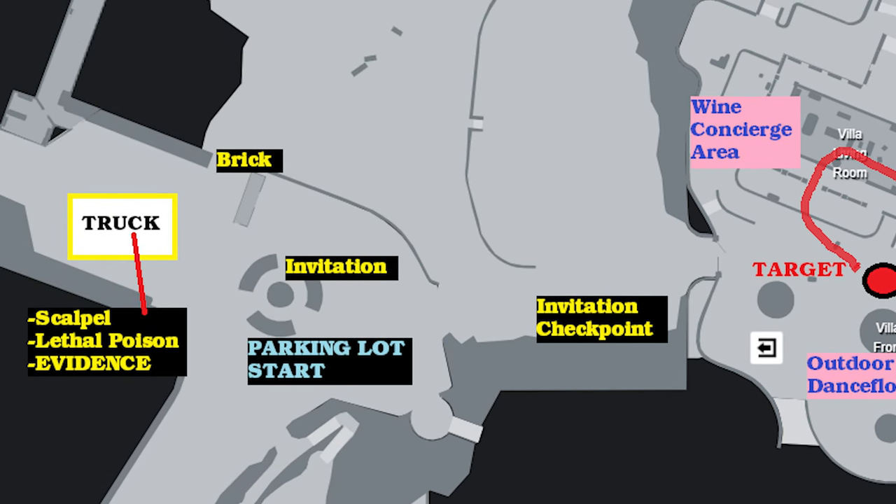Not far from here in the parking area is a truck inside of which is evidence. If you get this evidence and give it to one of the two women, they will leave the target and you'll be able to get to him alone.